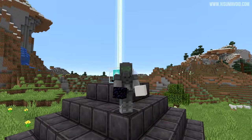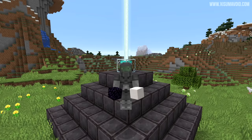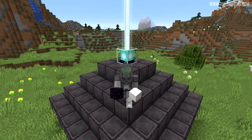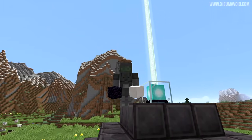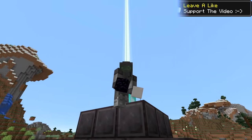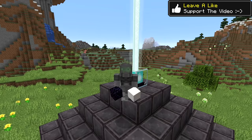Hello everyone and welcome back to another Minecraft snapshot update video. It is 20w07a and I have great news. Some new renewable materials like quartz and obsidian, thanks to the piglin — the new mob which you can barter with to get materials, making them renewable.